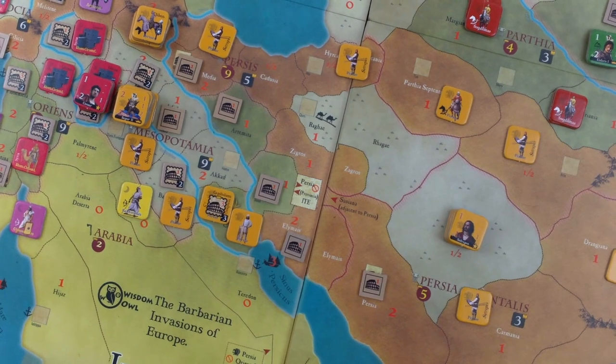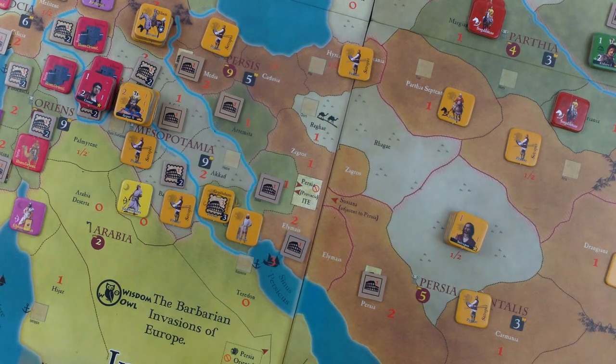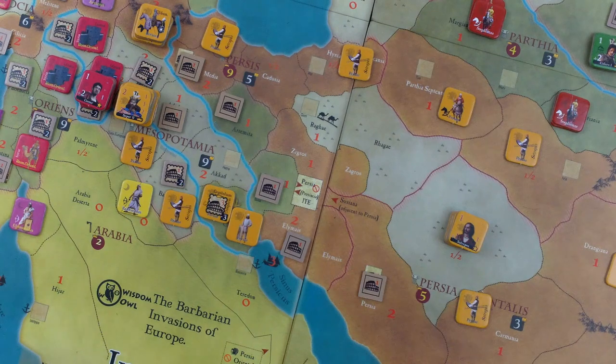A kingdom is eligible to become an empire when it controls three areas. We actually already control three areas: Mesopotamia, Persis, and Persia Orientalis. So we could theoretically transition to an empire next turn, but there are die roll modifiers. One modifier in favor is the number of clients you have — we have two clients. If we can get a third, like the Armenii or Kolchi, that would be good.